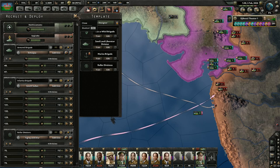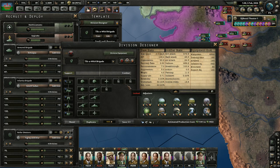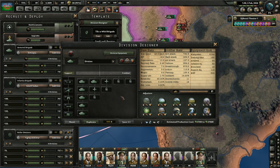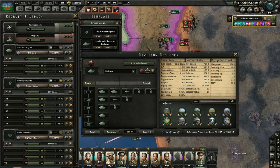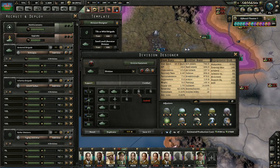These brigades have a high organization — relatively speaking, 26.9. They have a high soft attack; they are anti-infantry through and through. They're not as powerful as the Sandland Liberator units, but the Sandland Liberator divisions have very low HP, whereas the Tilt of Worlds, because of just the pure mass of infantry, can take much more of a beating.